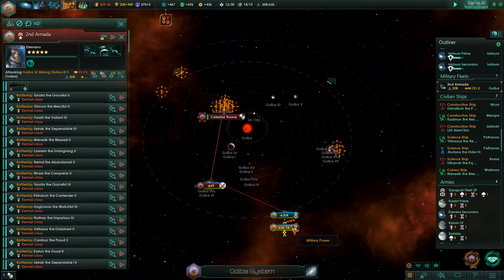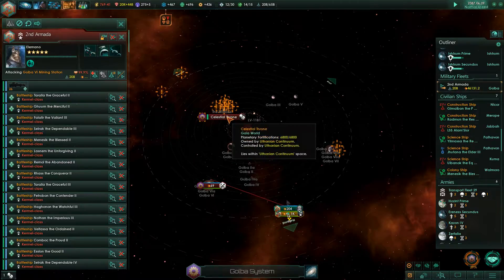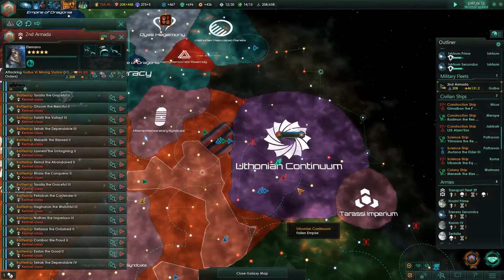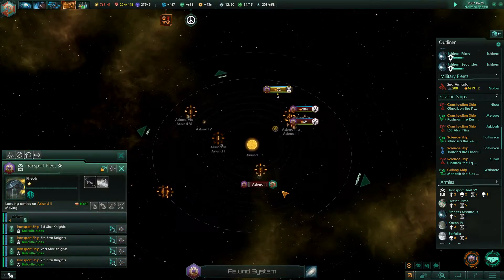Let's see - I can disband some construction ships that I picked up from the Terasi here. Man, it feels so good to not have to deal with the Prathorans anymore. Damn it feels good to be gangster. And I need to get rid of these stupid wormhole portals.